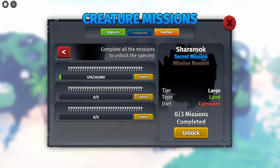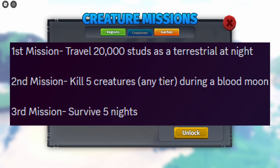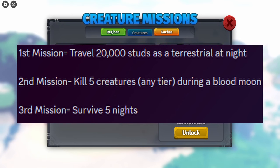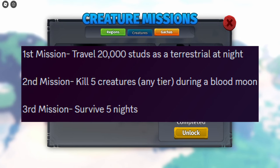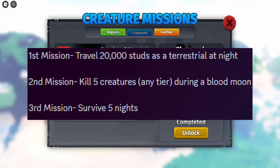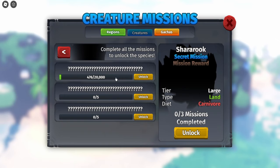I'll put an image on screen of the missions. The second mission is kill five creatures during a blood moon — you can kill any tier creature and be any tier creature, so there's no real limit, just make sure you kill five during a blood moon. The final mission is survive five nights. Once you complete all that, you'll be able to get the Sharuk for free. It'll just take some time to do the missions.